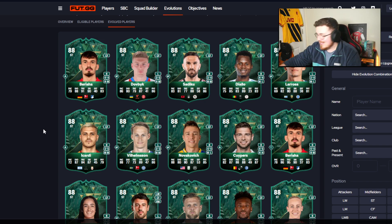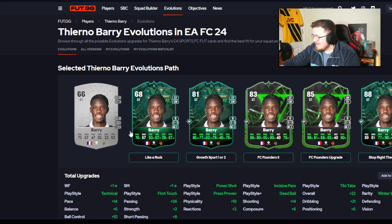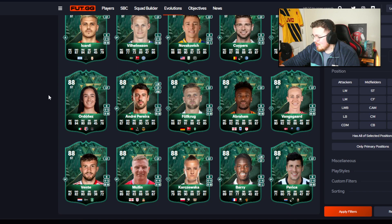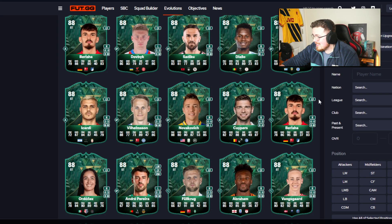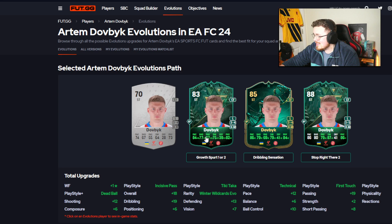Big Tammy Abraham again with the 89 dribbling. Mr Barry — is that the Swiss league? If you're chaining evolutions as a commitment, I don't think he's quite worth the chain — three star, four star, medium low work rates. Absolutely not, Barry. Vilhansen looks like standard cards, nothing crazy. It's gross but one driven sensation into the Stop Right There — not bad, really good driven. Minus the agility though.